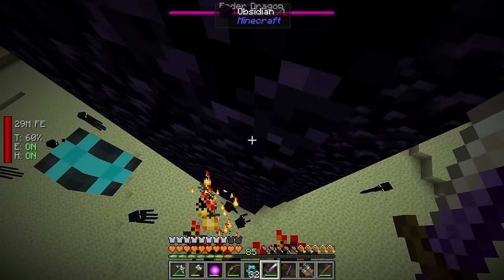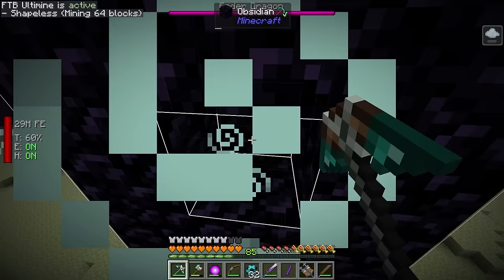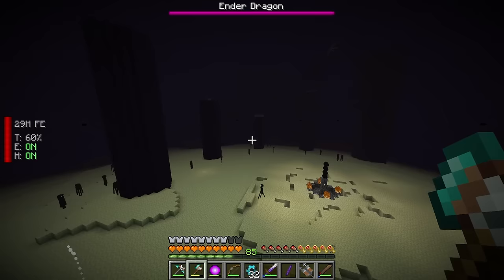I was trying to break this crystal but didn't bring any blocks and I'm standing on a fluid pipe. My pickaxe is tremendously slow at breaking into this obsidian. I switch to shear plus mode which will break a lot of obsidian and take quite a bit of durability, but it should be fine. There it is - got rid of that crystal, and now with those gone, killing the dragon should be substantially easier.